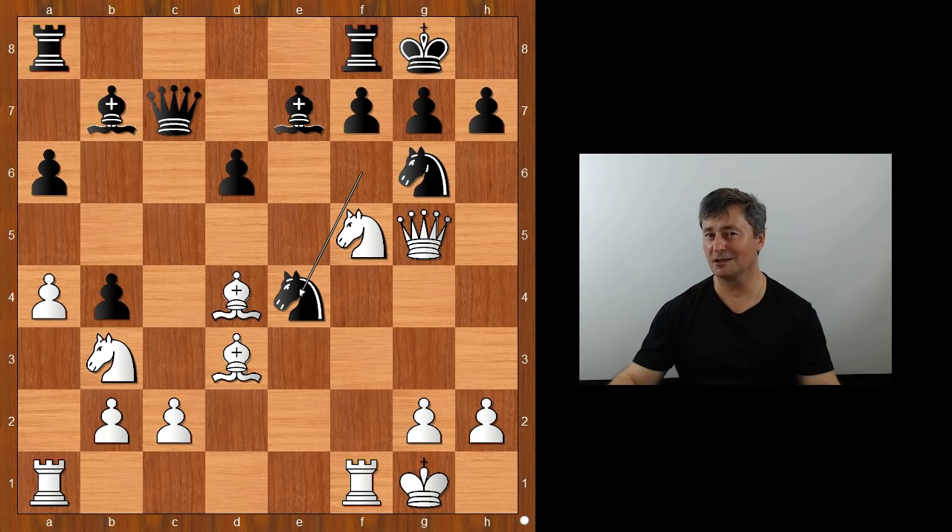Please pause and find the killer move that Spassky played in this position. Did you pause? What did you find? White played a move that made Black resign, and the move is this amazing move: Queen to H6.